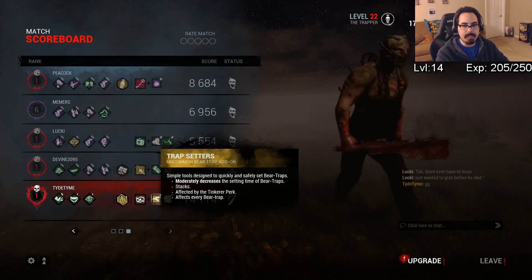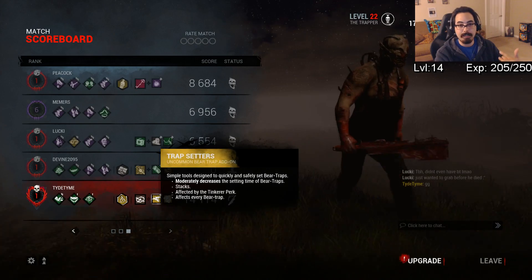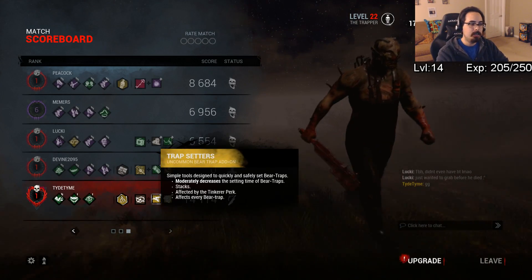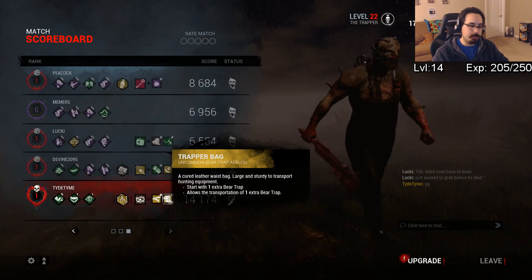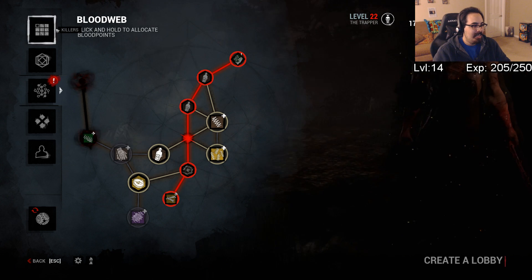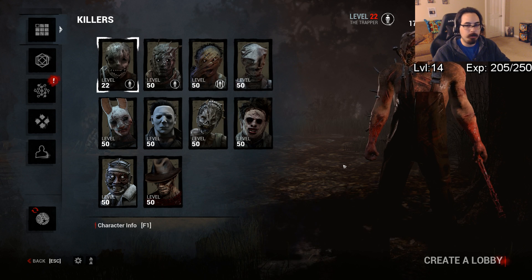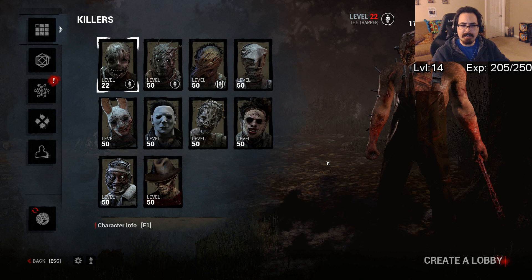Make sure you're using proper add-ons and getting the add-ons you want through your blood web. There's no one set of perks that dominates for killers — there are only perks that cover the weaknesses you have. For example, one of my favorites on Trapper is No-Ed because it covers his instant-down weakness in the end game. Having trap setters and a Trapper Bag covers that early-game weakness because you get to put more traps down faster. If you want to see the next killer that gets prestiged, make your votes down below — Hillbilly is Prestige 3, but every other killer is up for grabs, even Freddy. Thank you everybody for watching — please like, comment, and subscribe. Good game.